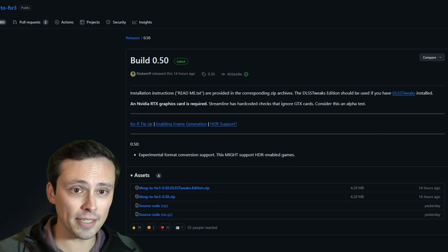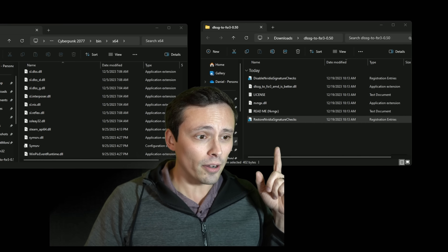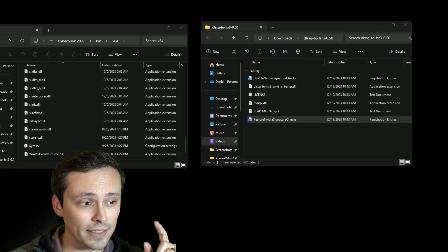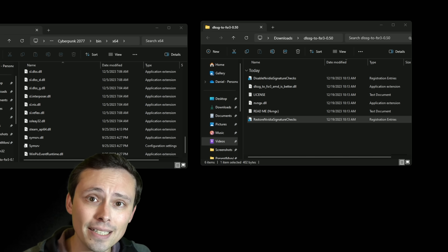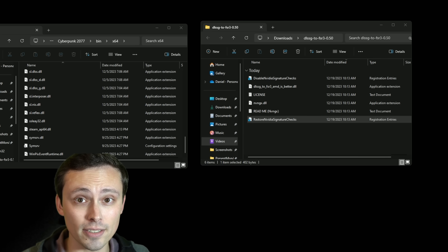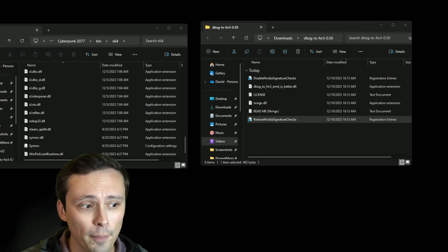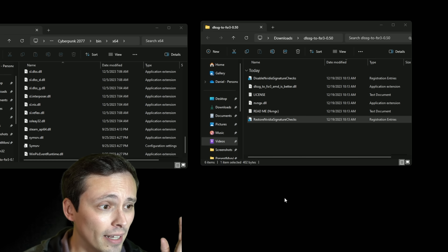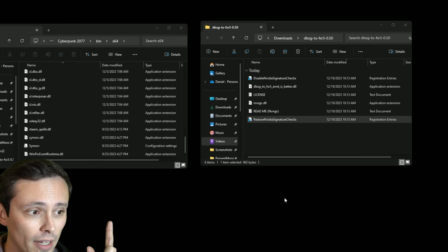Maybe by the time you're watching this video, things have been updated. But you will download and open up that file. What I've got open here is my downloads folder with the contents of that mod. You'll need to navigate to the game you want to add this into. This particular mod says it's only been officially tested by the developer in Cyberpunk and The Witcher 3, although people are having mixed success making it work in other games with DLSS 3 frame generation.